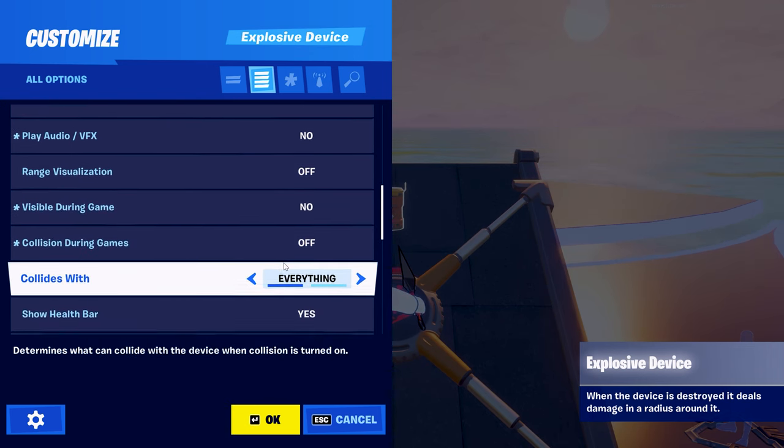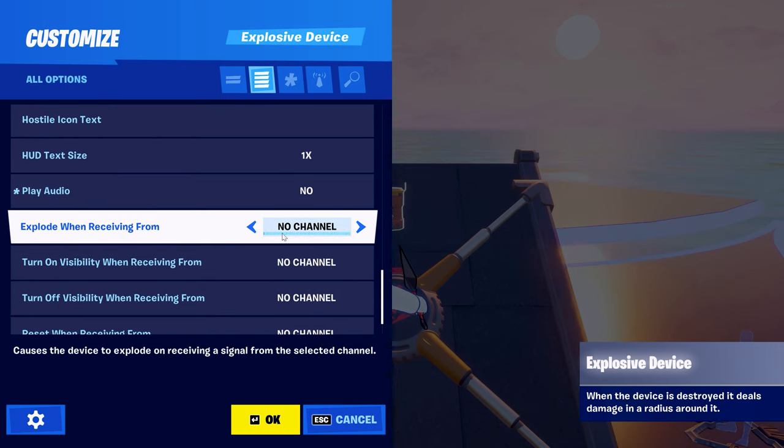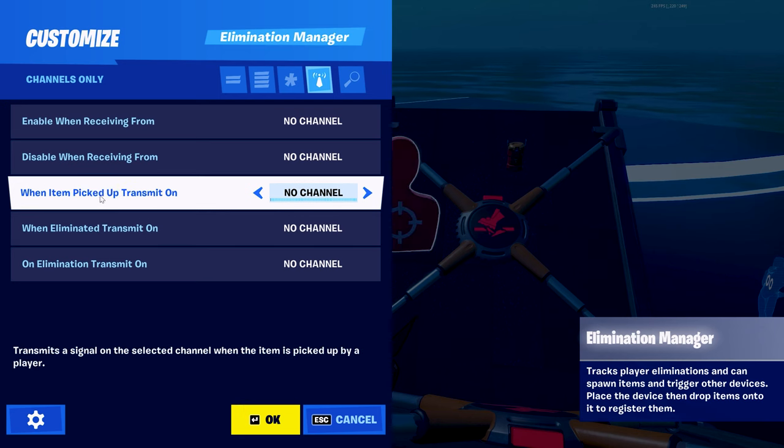Play audio and VFX — depends on you; visible during game — no; collision during game — off; show health bar — no; play audio — depends on you. Finally, set explode when receiving from channel 1, and reset when receiving from channel 1. Now set the button to transmit on channel 1.